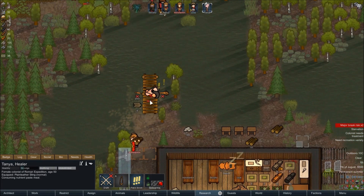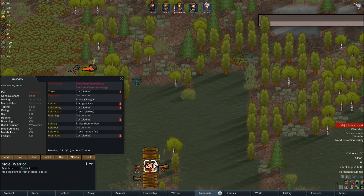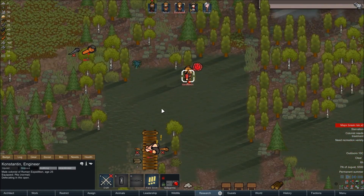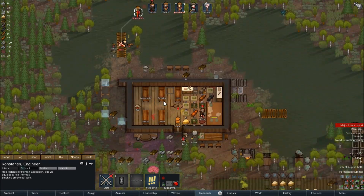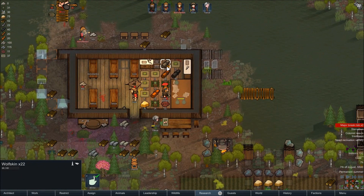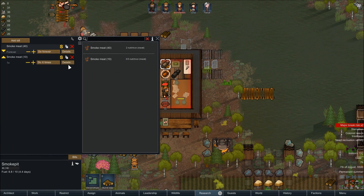So we'll get this built, throw down some sleeping spots. We'll probably take these two as prisoners. They don't have anything that looks like it'll be permanent. We'll take a look at the smoking pit setup — let's do the 40 first and say do forever, and then the 10 and do forever. So they'll do the larger batch if they have enough available; if not, they'll do the smaller one. There's no reason not to smoke the meat because it's still usable, it just preserves it a little bit longer. Of course, if we're turning it directly into pemmican, then there's no real need — but it certainly doesn't hurt, it just wastes a little bit of time.